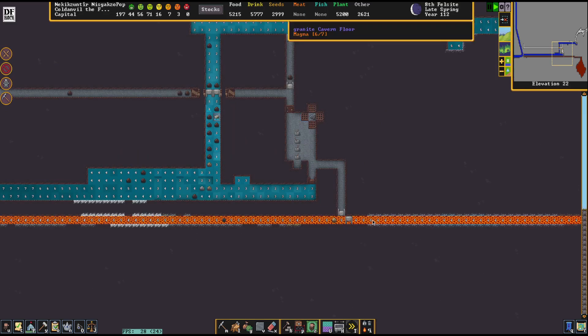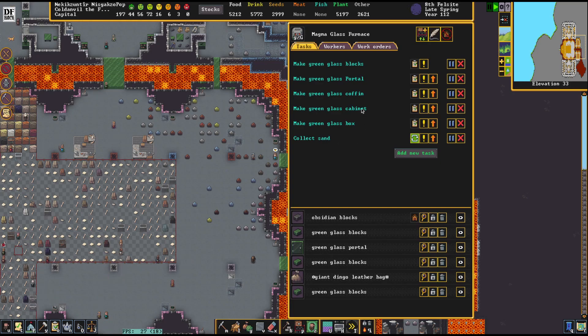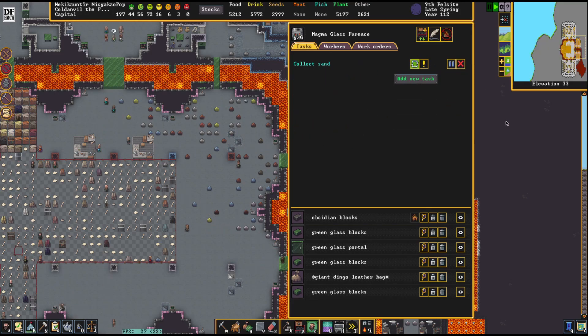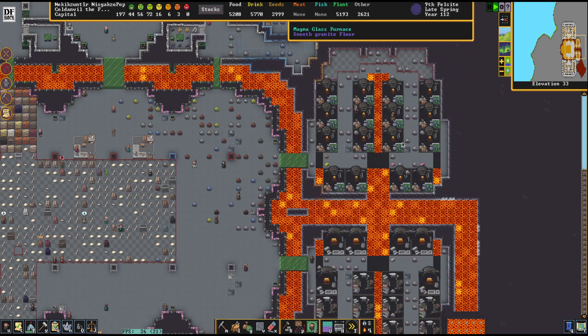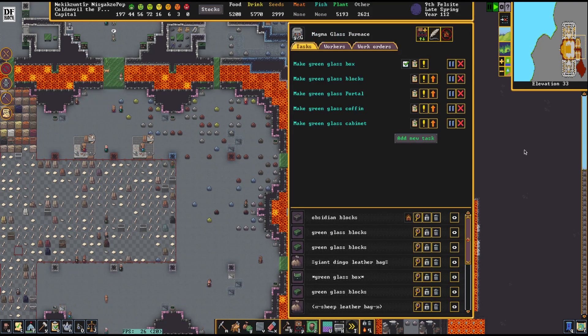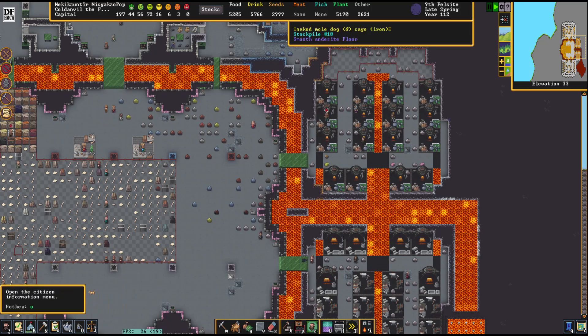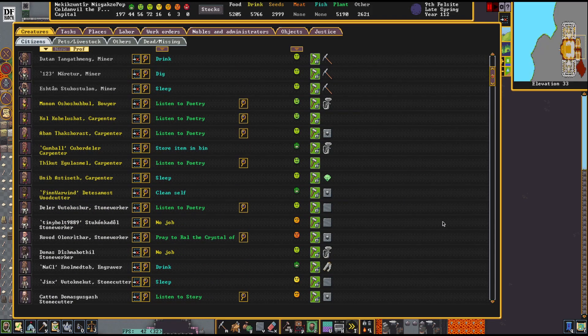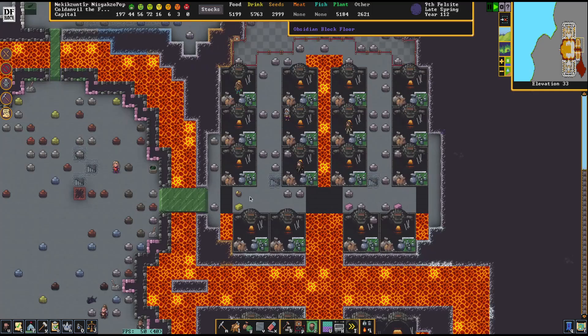I spent some time setting up a number of glass furnaces in the last episode, with sand collection. I also installed Dwarf Therapist and saw that I had 58 idle dwarves, so I decided to give them jobs. Hopefully this means a lot more is going to get done, including glass making. Let's make sure we're only allowing one work order — collect sand always. I have a number of dwarves, mostly peasants, taking care of that.